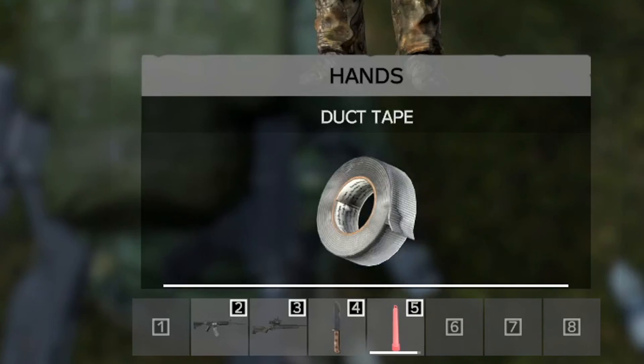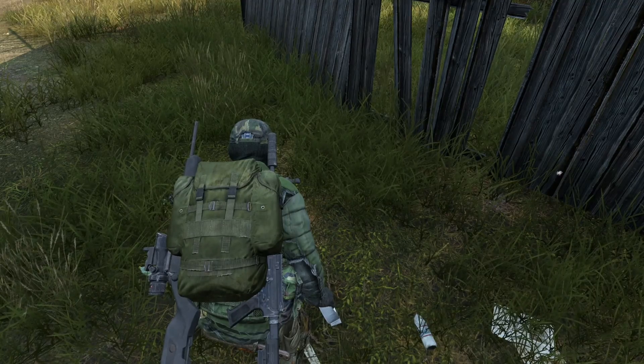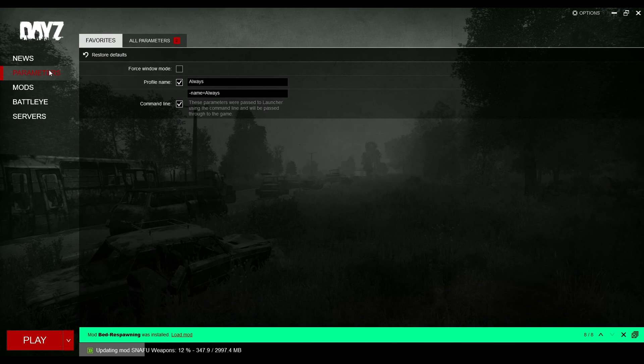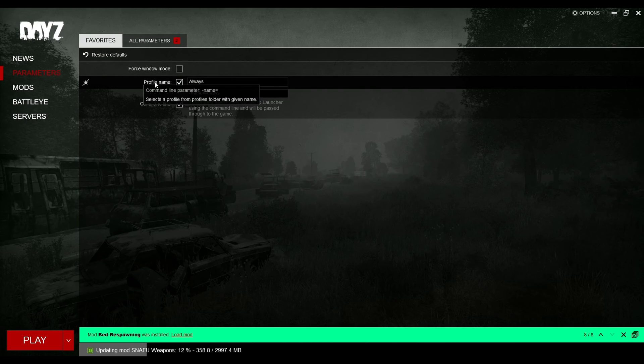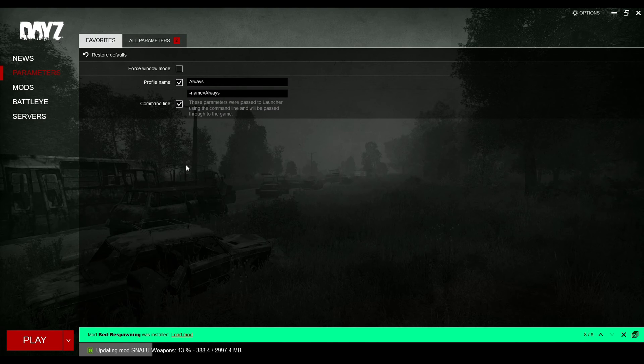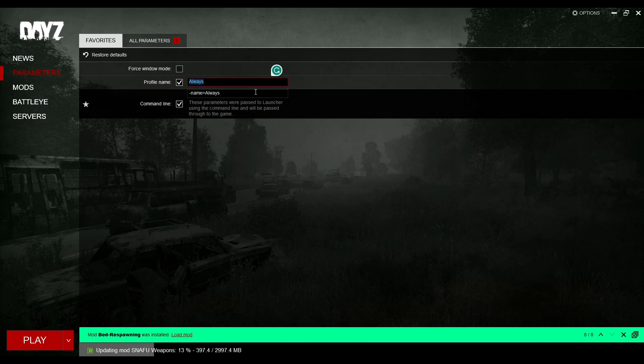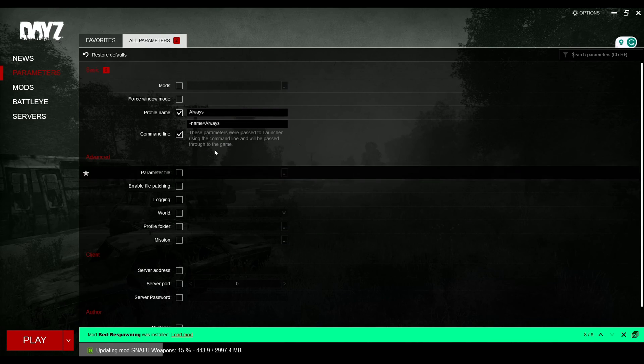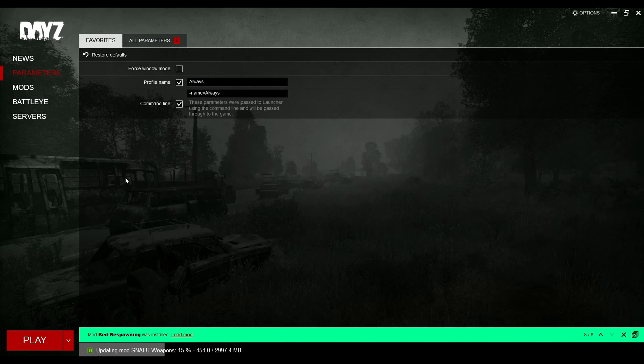Next is your profile name — this is actually deceptively important and many players face this issue. Under Parameters, you can set your profile name. This is how you'll appear in game, and some servers require you to have a name set up. If you don't, you'll join, it'll load, and then kick you before you enter. Make sure it's nothing offensive or you'll likely get banned. You also can't use 'Survivor' in most cases, as this is usually the default name given to players who haven't set one up.